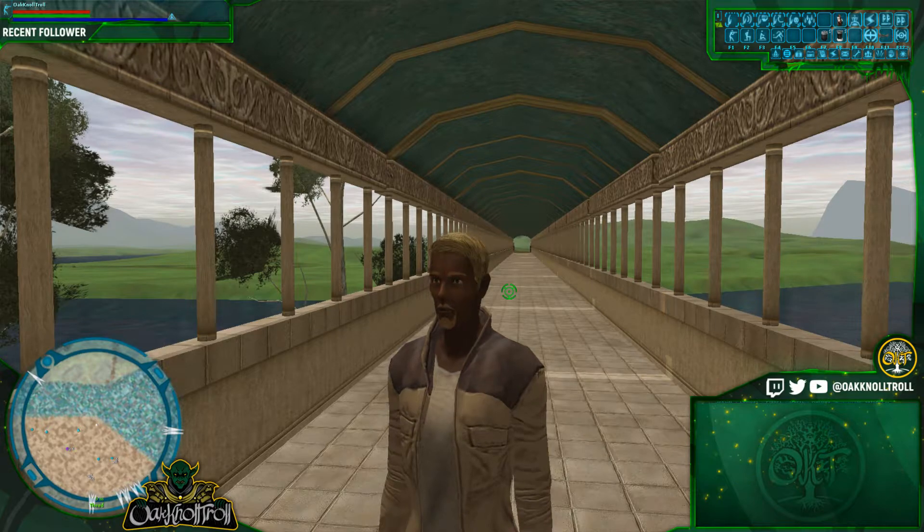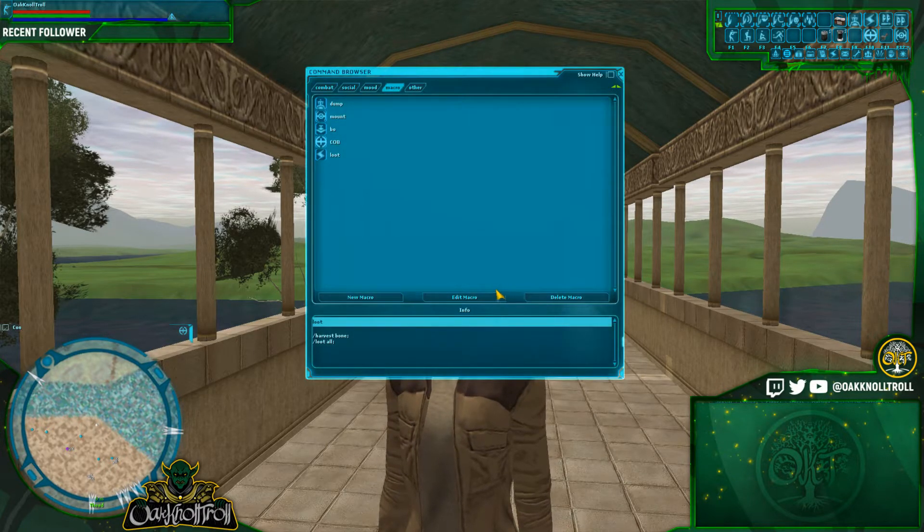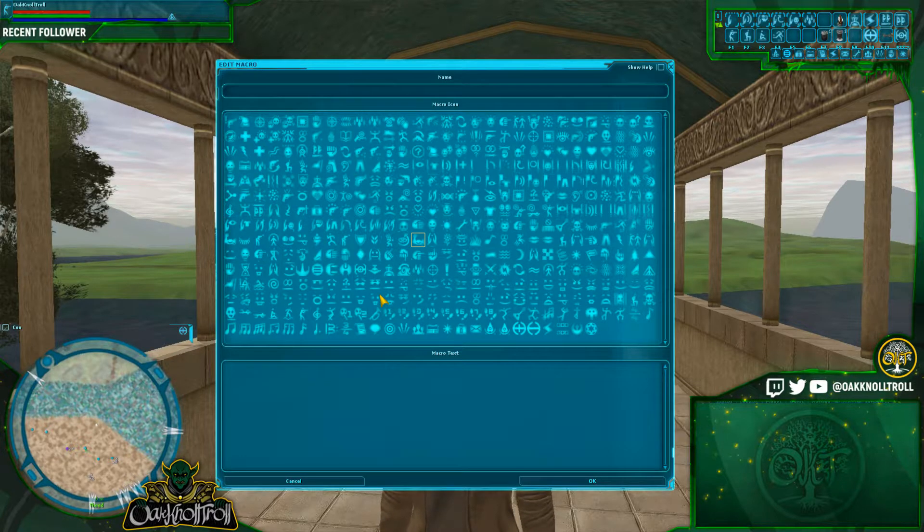First thing you want to do is press CTRL+A, which will bring up your command browser. In the bottom left-hand corner, click on New Macro. Up at the top, you're going to want to type in 'AFK Melee Combat Macro.' Take note of the uppercase and lowercase of the macro name. Select an icon, then click down on the macro text.